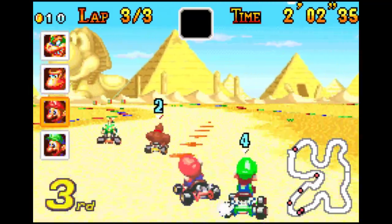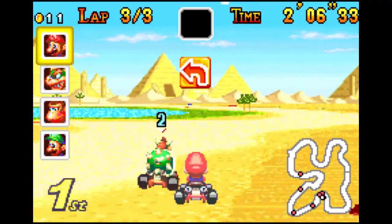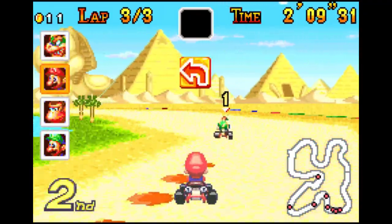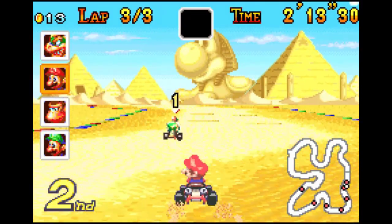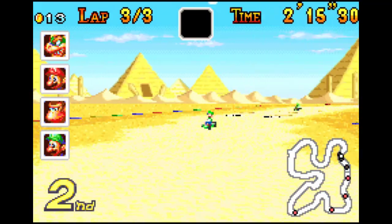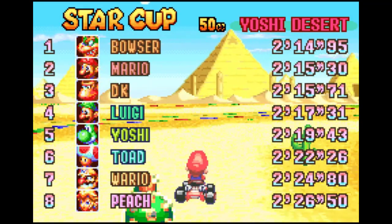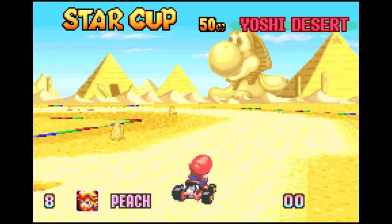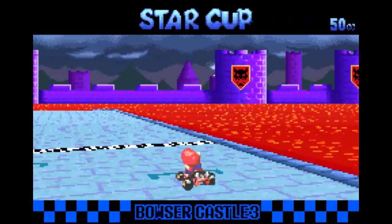Vuelvo a intentar apurar pero me como las arenas movedizas; por suerte tenía el champiñón para pegar un pequeño acelerón. Vamos a ver si por lo menos quedamos segundos para mantener más o menos la distancia y jugárnosla en el último circuito. Bowser se encuentra en primera posición, eso no nos conviene; he intentado cortar pero no ha sido suficiente. Al estar empatado a puntos con nosotros ahora se pone en cabeza de clasificación con 21 puntos y nosotros nos quedamos con 18. Pasamos a la última pista: el castillo de Bowser, encima juega en casa.